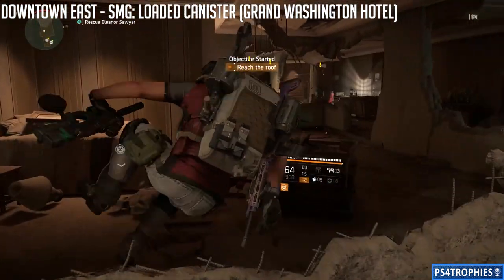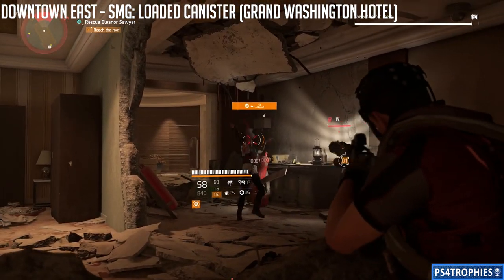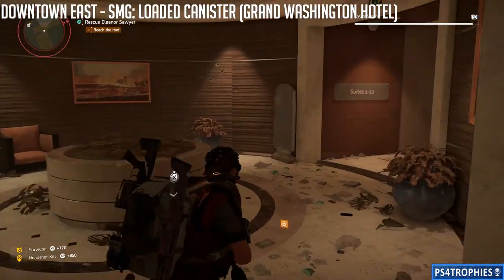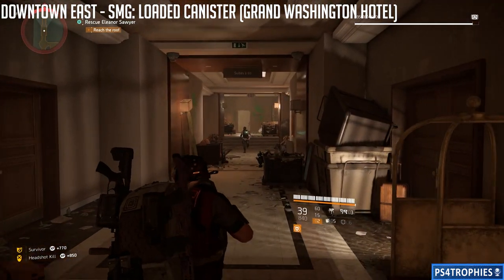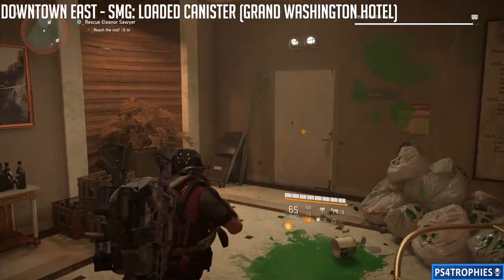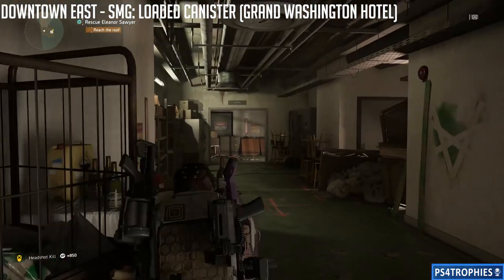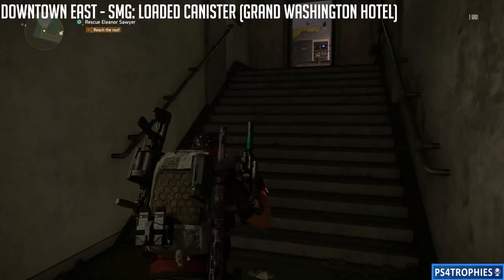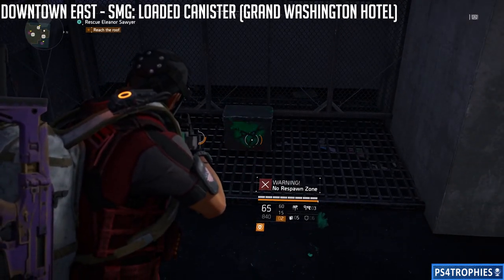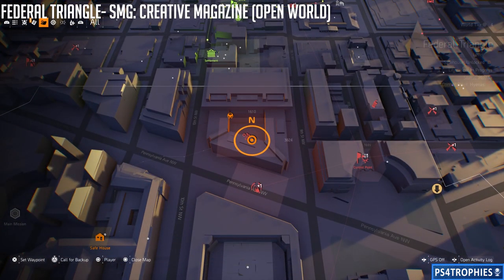You have a random chance of getting the part needed for the Chatterbox blueprint from those boxes. You can see the Chatterbox in action — watch how the ammo in the center refills itself. Once you get the SMG Loaded Canister, do not use another key in Downtown East. Each part is tied to a specific district, so save your remaining keys for the other areas.